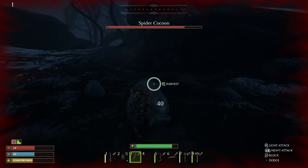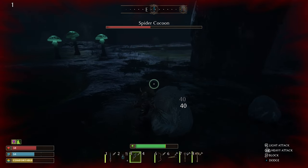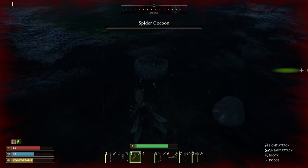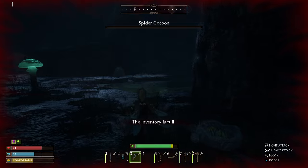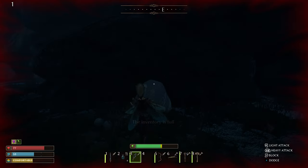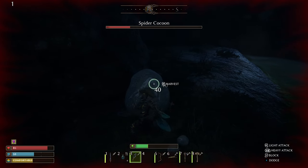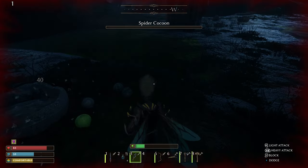So we're farming the easy cocoons to get to. This is where I like to go because it's so close. This is good enough to give me my first little bit of silk to get me along my way — get my bow, spindle, all that stuff. So come here and get this silk.